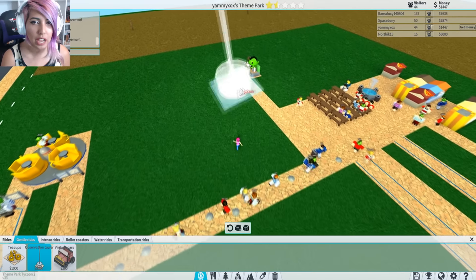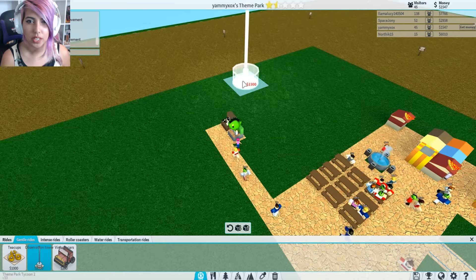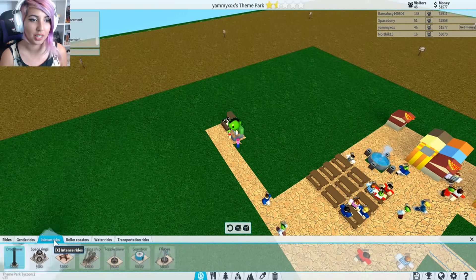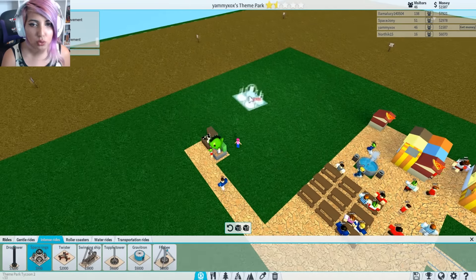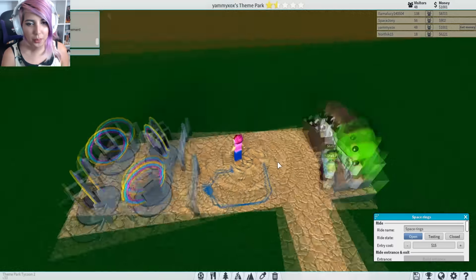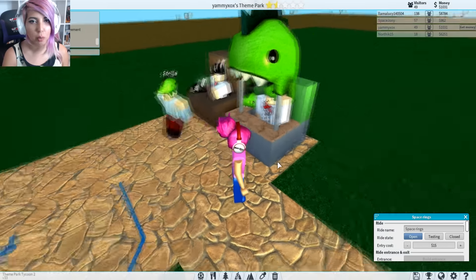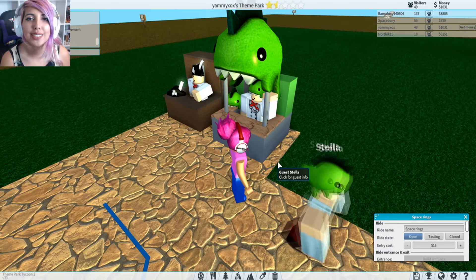The next ride we're gonna have is the Observation Tower — we're gonna have that over here if we can afford it. I mean, we can't afford it, so we're gonna get something else. The space rings! These are so cute! Let's go! Space ring time! Also, Stella just bought a hat and has gone back for more. That's my type of girl.